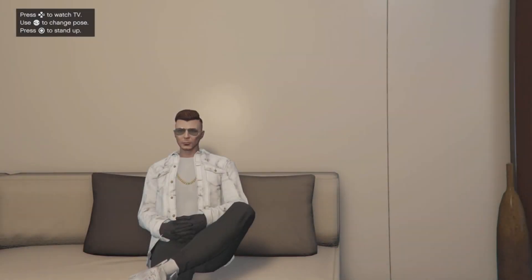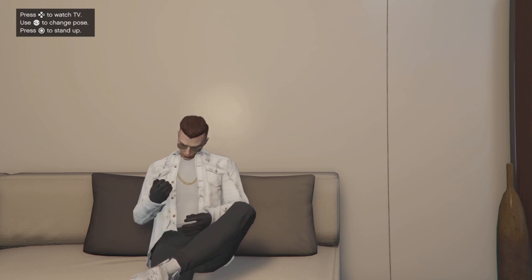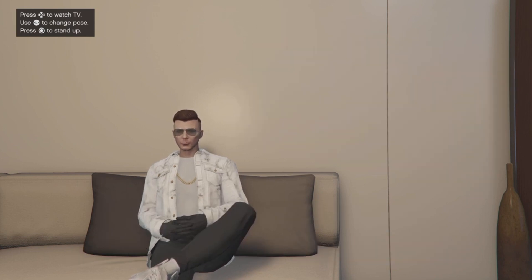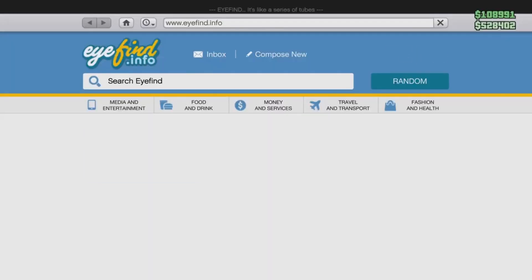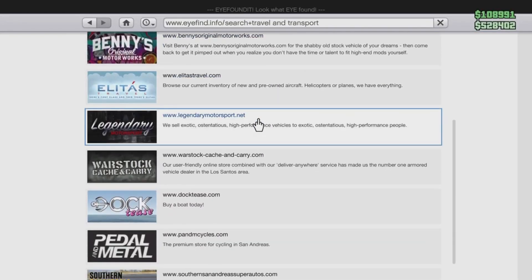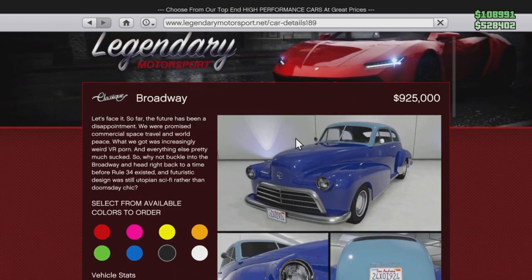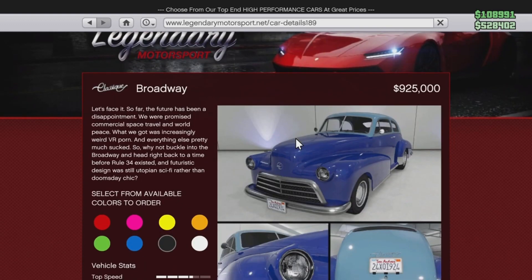Today is the very last Druggles car. A few days ago I did the truck — I can't remember the name — but that was the last one releasing for the Druggles update. I still had one left to do, which is the car I'm doing today. That is the Classic Broadway, and you can get it on Legendary Motorsports for $925,000, which is not bad — one of the cheaper cars of this update, but it's basically a mil.